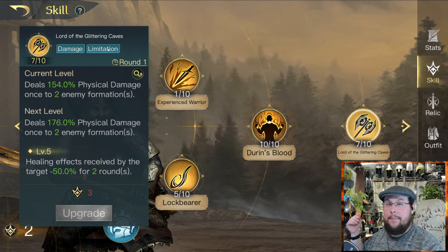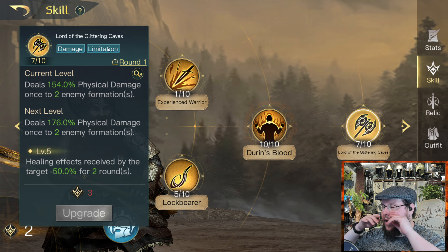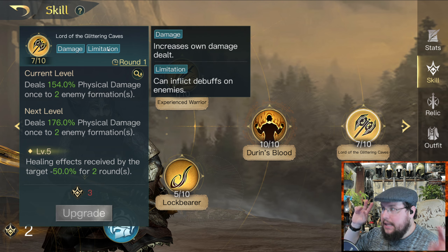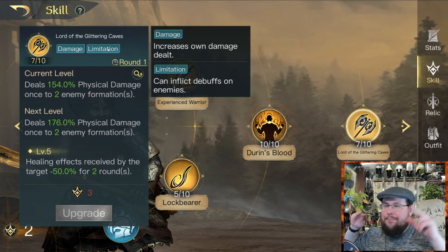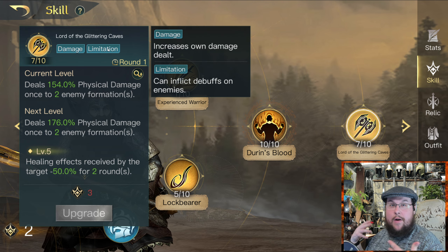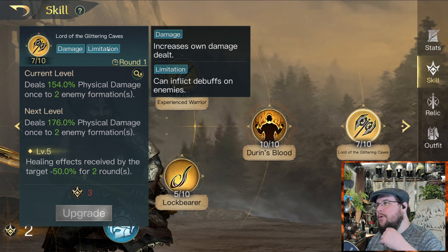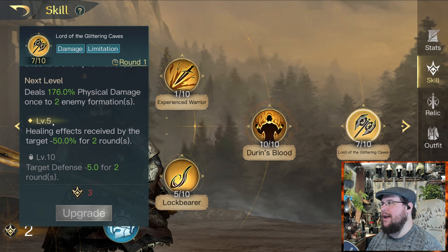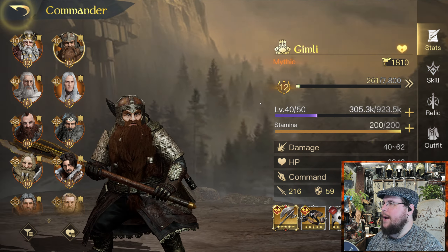We have a couple other updates too, as well as inside the Commanders. Gimli got a random update to Lockbearer, which is awesome. They updated and refreshed how these look — I think it looks much nicer. They put these little things that say 'damage' on them and give you what the ability does.